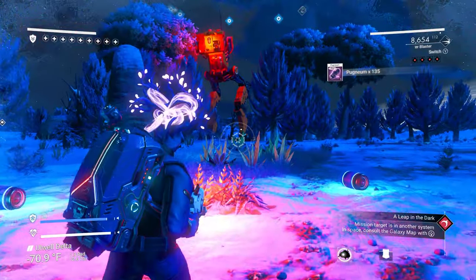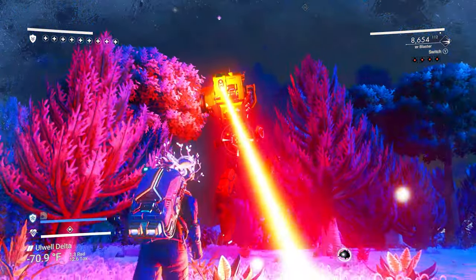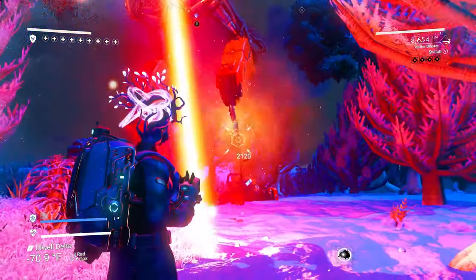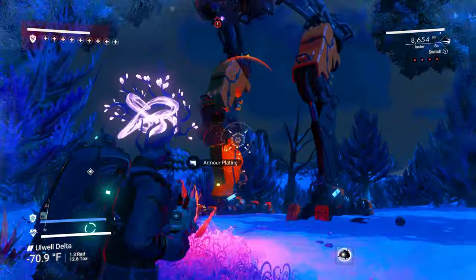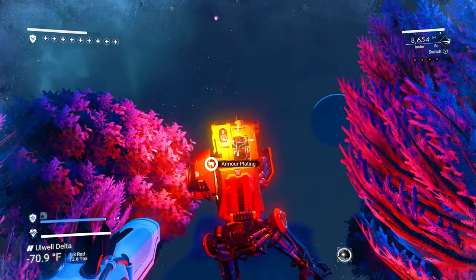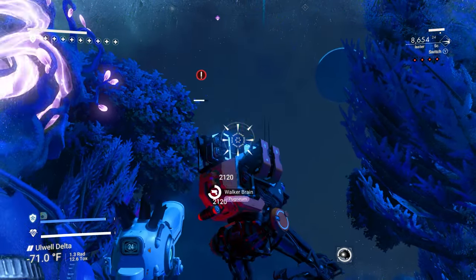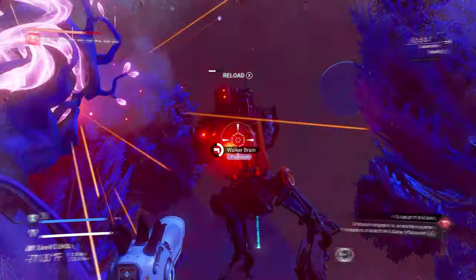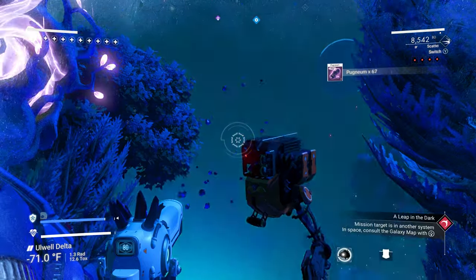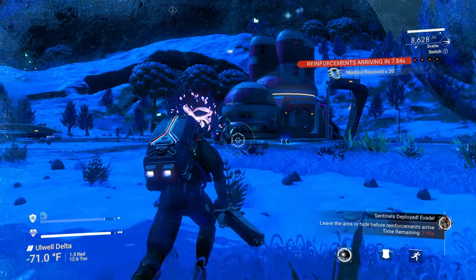I have my suit fully upgraded so that's why I'm not really taking that much damage. If you want to know how to take out a walker really fast: take out his feet first, then take out his thighs, then take out the top of his head — he gets all mad — then you just shoot him in the chin. I use the scatter blaster because this thing is way OP. Done, easy peasy! That's how you get a walker brain.